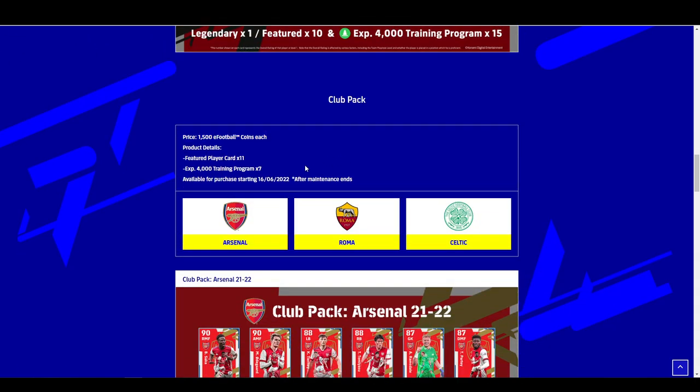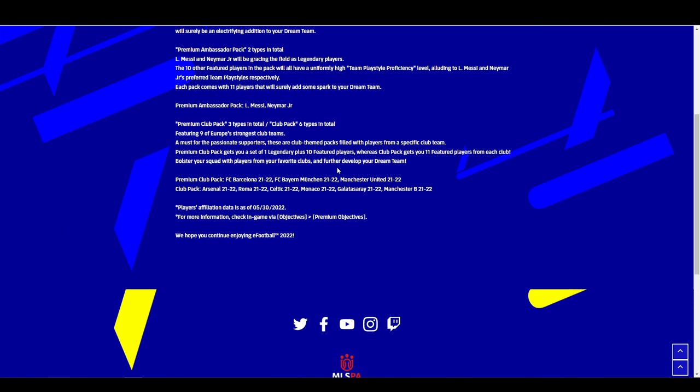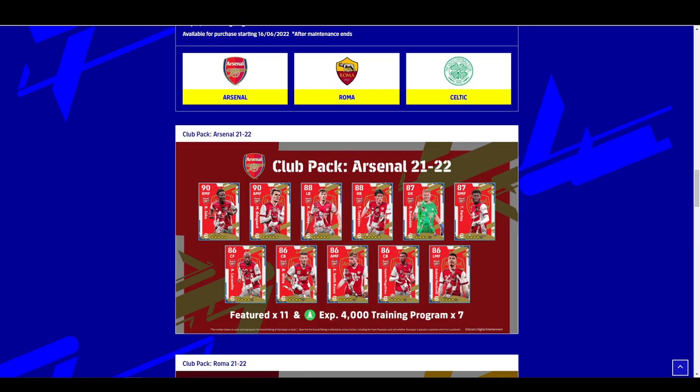The club pack gives you just the 11 featured players. I don't know yet if these are going to be trainable. We also have Arsenal Roma and Celtic, but there is more coming — from today's announcement, Monaco, Galatasaray and Manchester City are going to be joining as well. So it's a lot of new cards entering into the infrastructure and ecosystem of Dream Team.